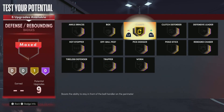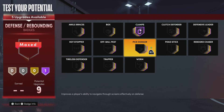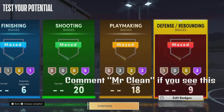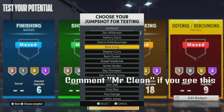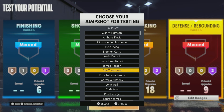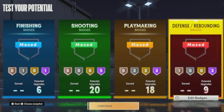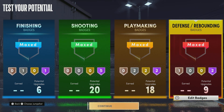For the defensive badges, we've got to get Hall of Fame Clamps, maybe some Ankle Braces, and Pick Dodger. That's it for the build — hopefully you guys enjoyed this video. Let me know if you made this build, how you like it, what you would change, and what your play style is. If you're new to the channel, drop a like and hit subscribe. It's been your boy Chomp — I'm out.